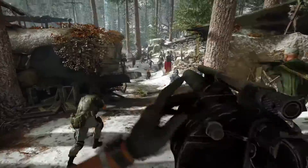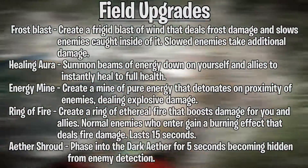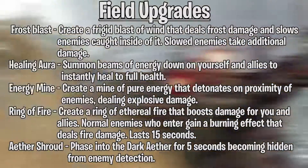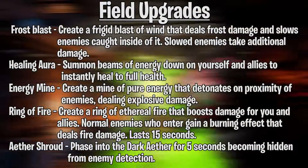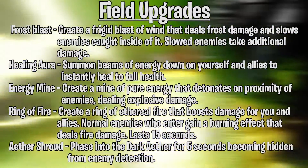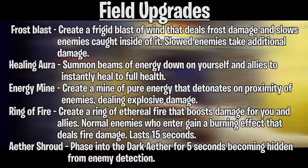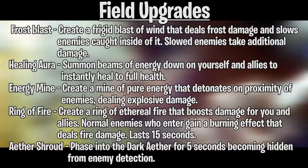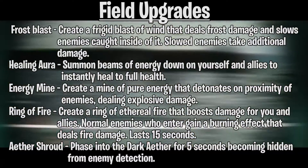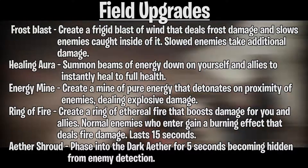Next up, field upgrades. Field upgrades in Zombies are entirely different from those found in multiplayer — for those that played BO3 and BO4 Zombies, they're basically specialist weapons. On launch, there will be 5 field upgrades: Frost Blast, which creates a frigid blast of wind that deals frost damage and slows enemies, with slowed enemies taking additional damage; Healing Aura, which summons beams of energy to instantly heal yourself and allies to full health; Energy Mine, which creates a mine of pure energy that detonates on proximity dealing explosive damage; Ring of Fire, which creates a ring of ethereal fire that boosts damage for you and allies and lasts 15 seconds; and Aether Shroud, which phases you into the Dark Aether for 5 seconds, becoming hidden from enemy detection.